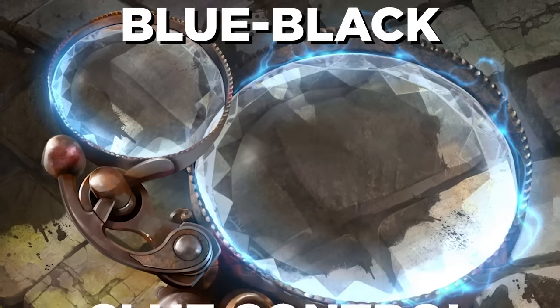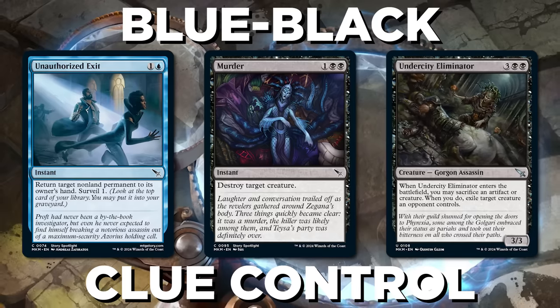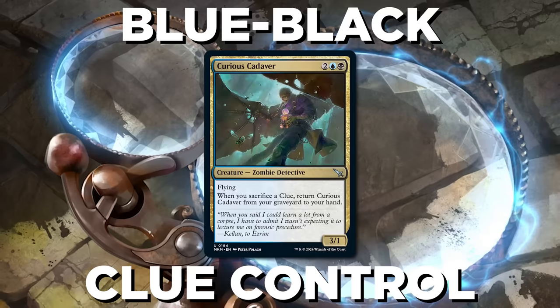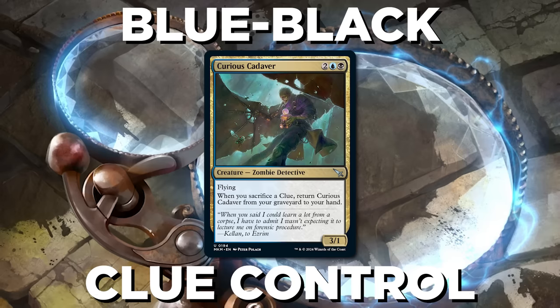Speaking of clues, get a clue with Blue-Black clue control. This is a pretty typical control strategy, with the twist that if the game goes long, you can have the card advantage upper hand thanks to all your clues. And Curious Cadaver, one of the signposts uncommons, points right toward this, ensuring you always have a way to end the game.